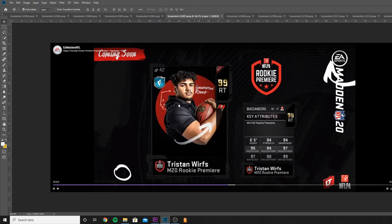Tristan Wirfs, offensive lineman for the Buccaneers. Last year I did a lineman for the Falcons and he didn't really get many upgrades — it's kind of hard to judge a lineman in terms of upgrades. But Brady's there now, and if they have a really good year it might just be boosting that line. His stats are mid to high 90s pass blocking, high 90s run blocking, great strength and tackle. He's pretty athletic — super solid overall.